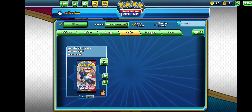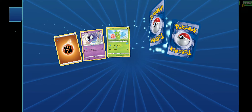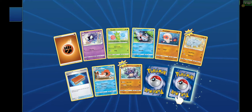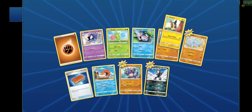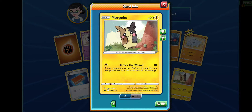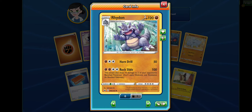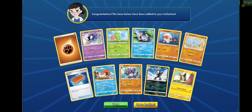Two packs left — at least give me one legendary, give me something good. We got a Galarian Obstagoon, which evolves from Zigzagoon — that's cool. There's Morpeko: Attack the Wound — if your opponent's active Pokemon already has damage counters on it, this attack does 50 more damage. We got a Rhyhorn and a Rhydon. Decent.